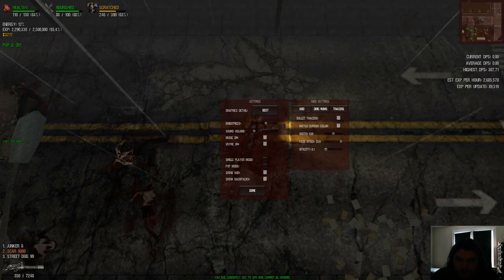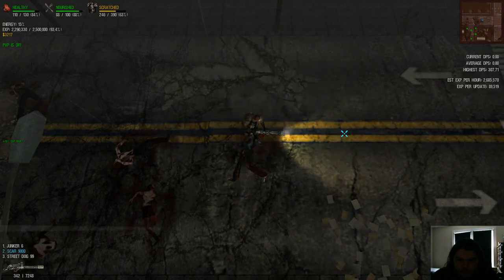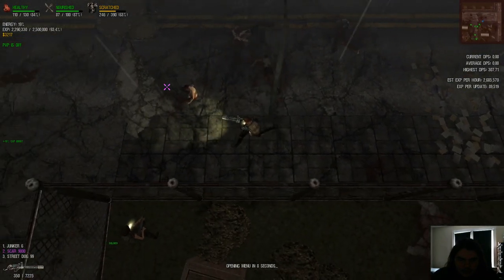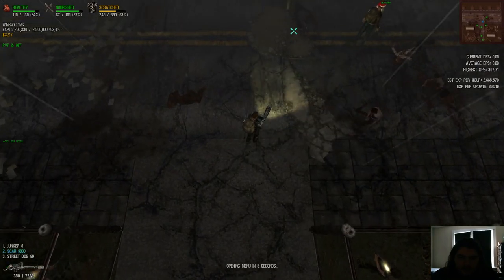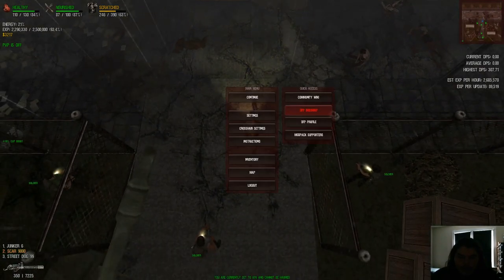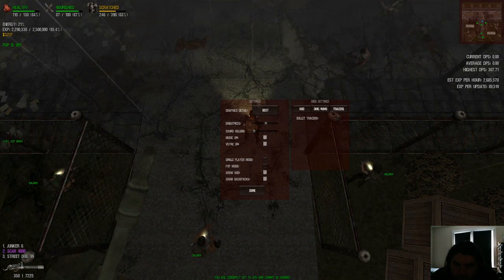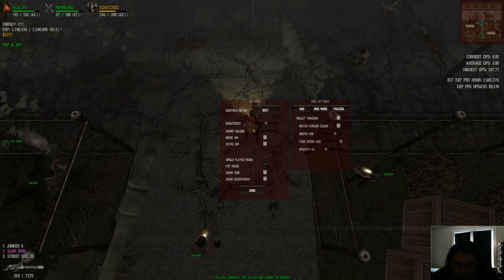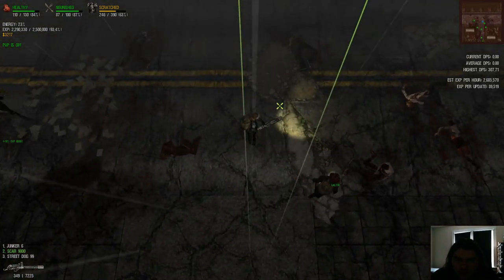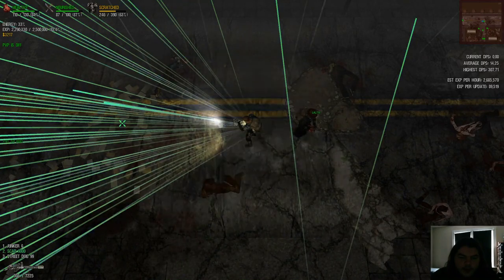Let me turn the fade speed — fuck it, just put it all the way up and increase the width. Now it just fades quicker, I guess. I want to be able to have the tracers on the screen. He had one big line to show the accuracy and it was really cool. Max cursor color, bullet tracers — I definitely want that on. Turn the fade speed off — there we go. Look at my accuracy, it is so all over the place.